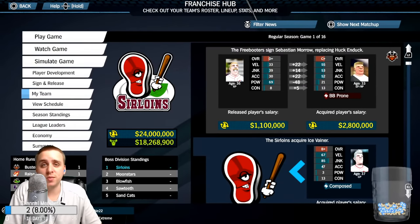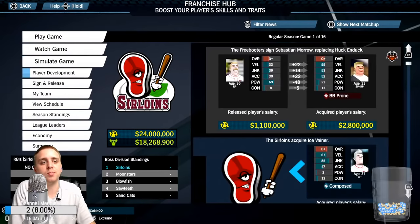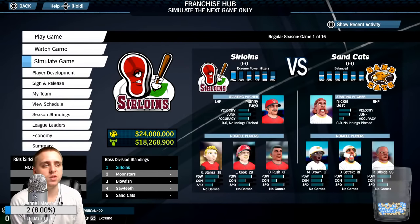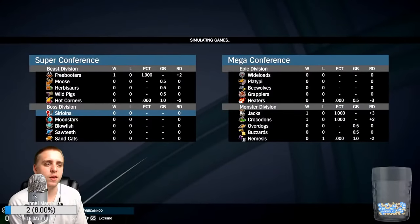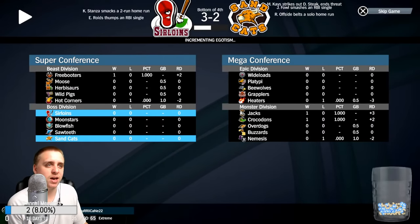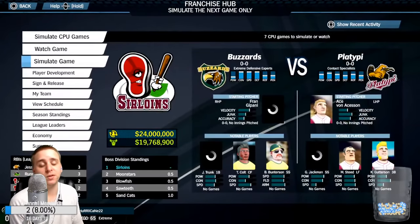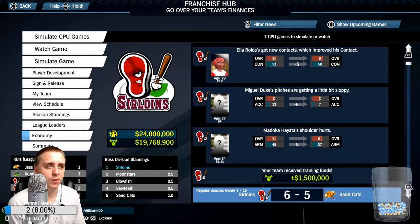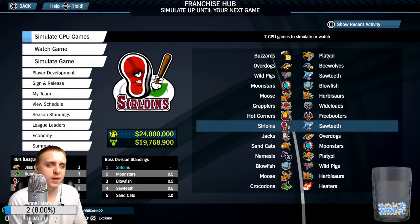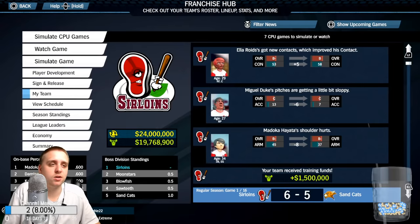For season length, you can go from 16 to 200. I've always done 16 because it's simple to get through all the games, but I'm thinking maybe a longer season with some simulating. The only issue I have is that I don't think there are box scores. So if I were to sim a game, I wouldn't have a great idea of how that game flowed. I'd have to check my stats and see how they change. There are a couple things I'd like to see added: box scores, and also maybe a player card with their stats and teams they were on over the years. That would be a nice touch.